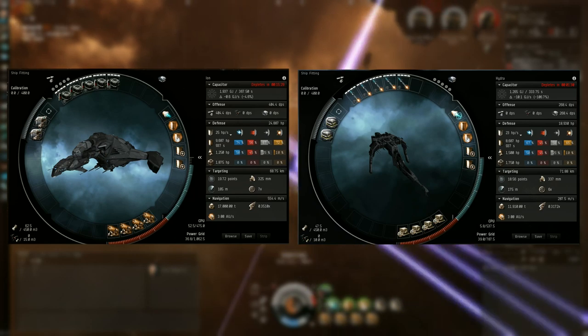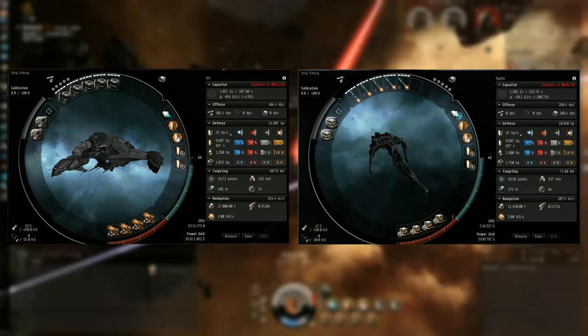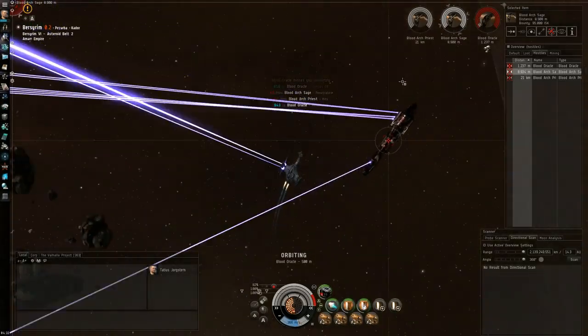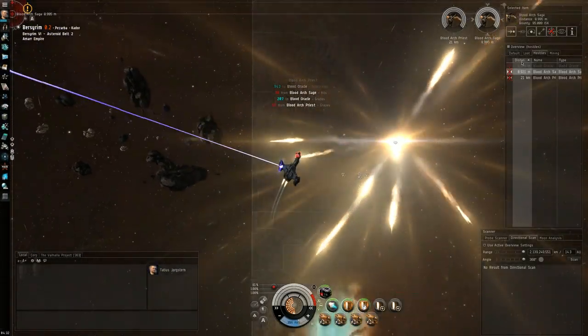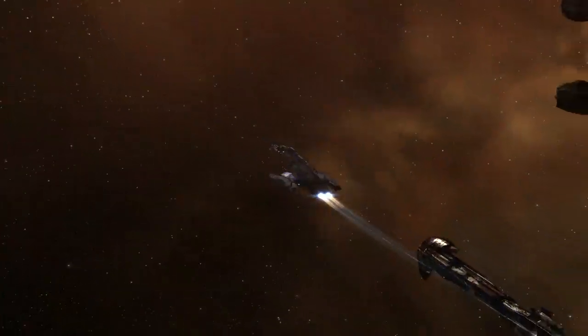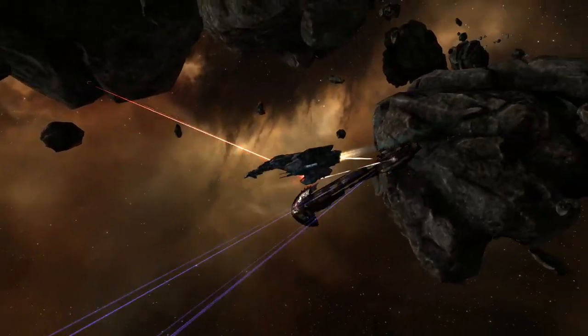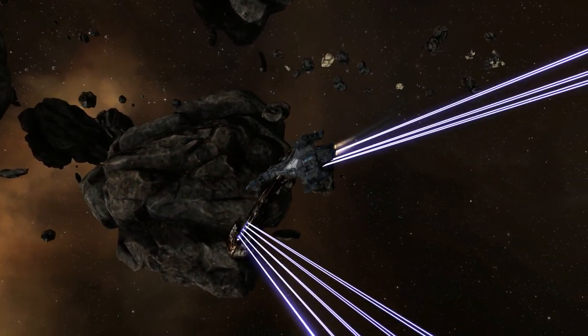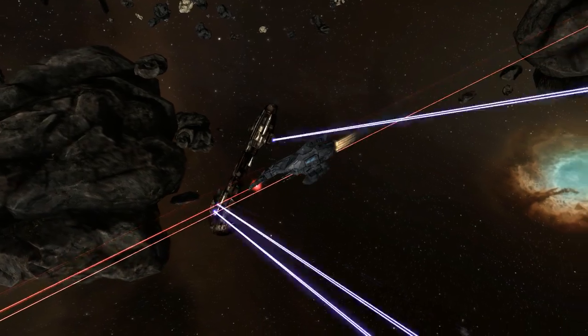The Moa's tank is also stronger by about 6000 HP, which offers more shield buffer — very handy when you're trying to get into close orbit around your target. Overall, the Moa is a much better ship for low-sec ratting, especially if you prefer short-range combat. Higher DPS will let you collect bounties faster, and the slower ship speed is negated by the increased tank.